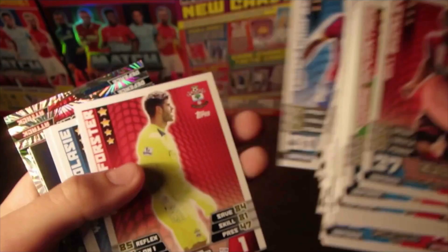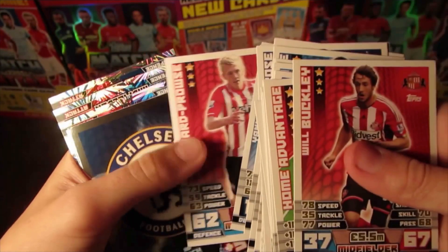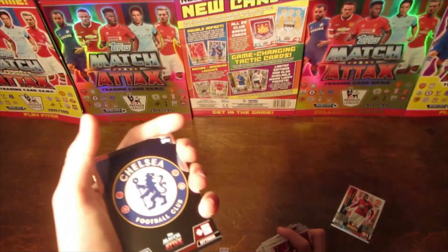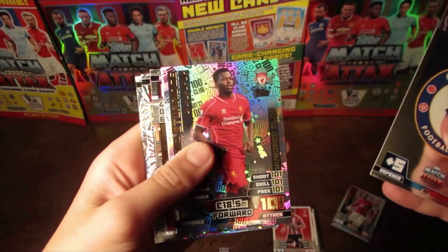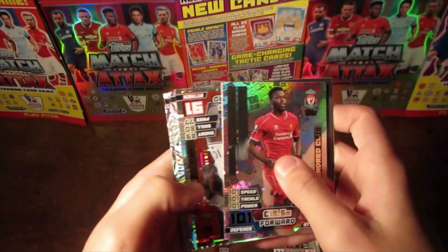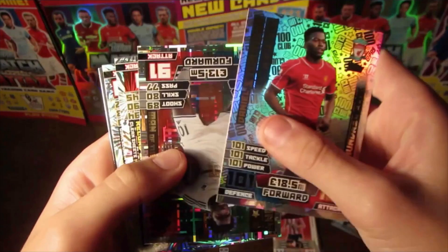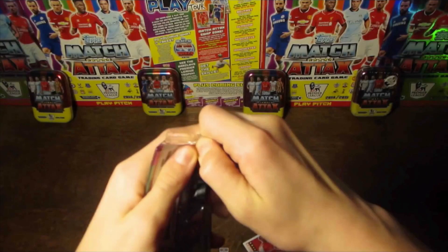Moving swiftly on to the next clip, and this one did come again in a Match Attax tin. Foster, Bellassi and Ward-Prowse, and then we get the Chelsea badge Lobo shiny card — that's pretty cool. And then we get the Daniel Sturridge 101 card. Unfortunately here's a trade — I was looking for the Vincent Kompany card.